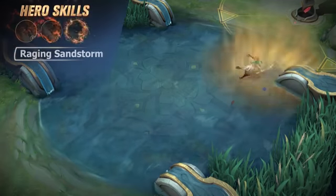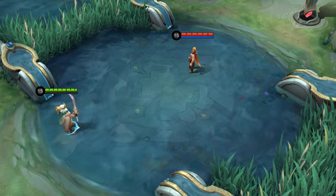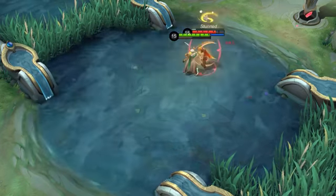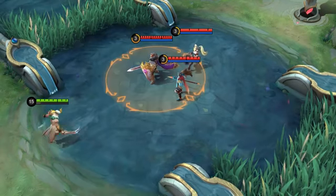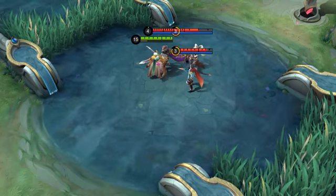Ultimate: Raging Sandstorm. Khalid summons a sandstorm and rushes toward the designated location, gaining control immunity during the period and pushing enemies back on contact. Upon arriving at the destination, Khalid smashes the ground, dealing damage to and stunning enemies in the area.